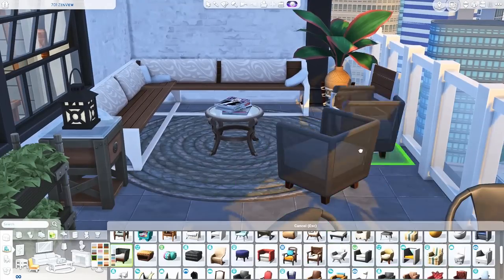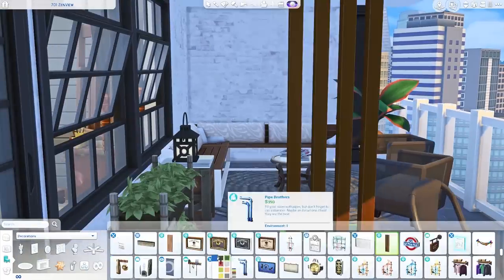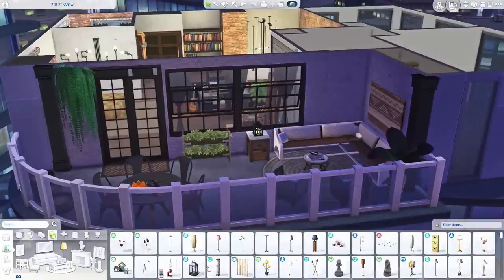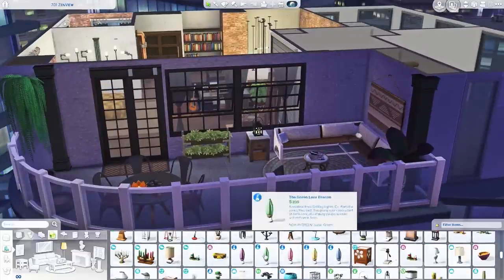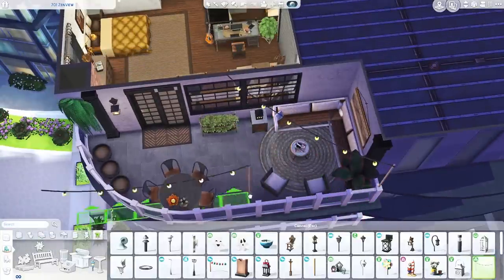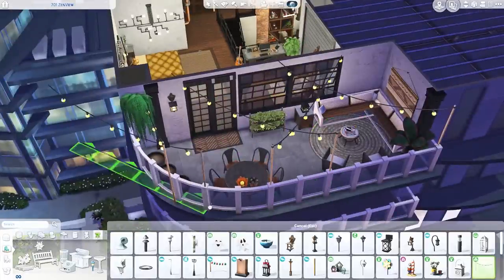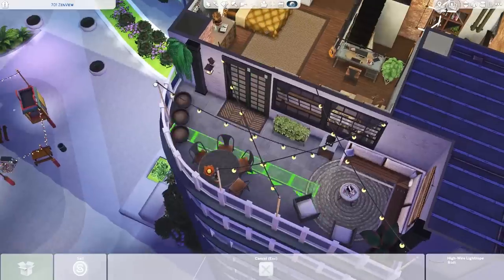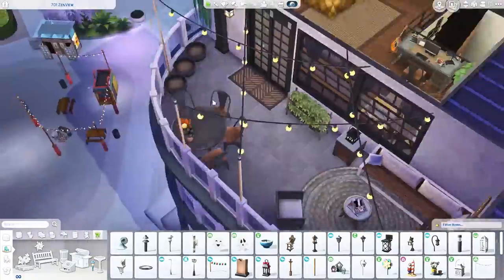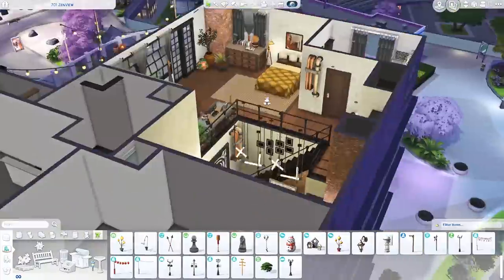I replaced the chairs with ones from Island Living, and placed a tapestry behind the couch. Then I went around placing the string lights — I just absolutely love this look. This would be such a cool spot to hang out in. We're coming up on the screenshots now, so hopefully you guys have enjoyed this apartment renovation! Thank you so much for watching — please leave any comments or suggestions, and I'll talk to you guys soon. Bye!